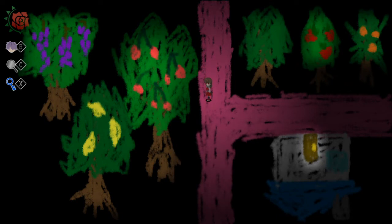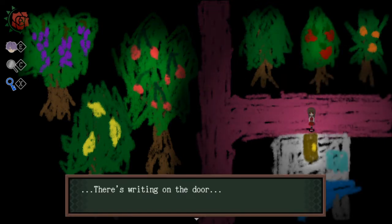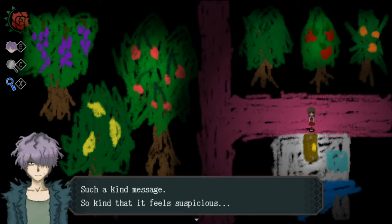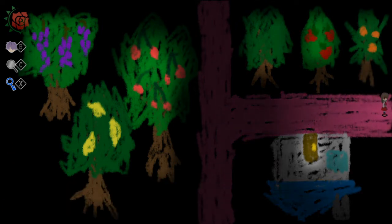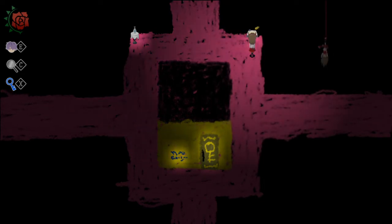Peaches, question mark? And then I guess those are grapes in the back. There's writing on the door — a note on the yellow building: read it to open this door. Such a kind message. So kind that it feels suspicious. Totally not suspicious. Everything's going to be fine. There couldn't be anything terrible that's going to happen soon. No way.